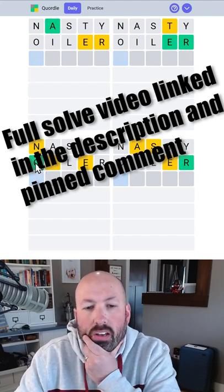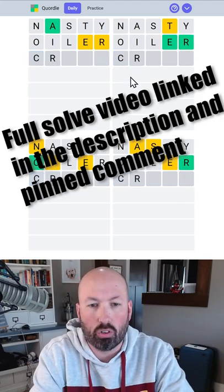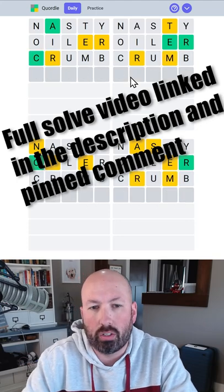We already have the O, and we already have the R's here. There is an R here that's yellow, so I'm going to do 'crumb,' because that'll let us check into the location for that R.